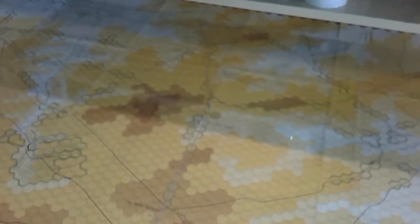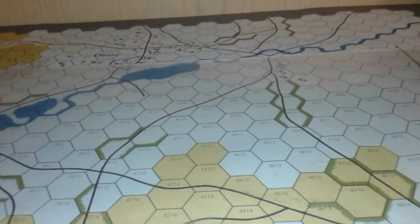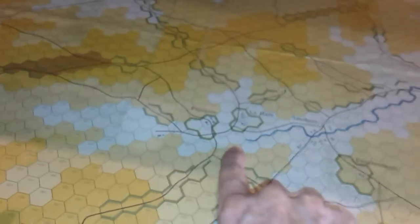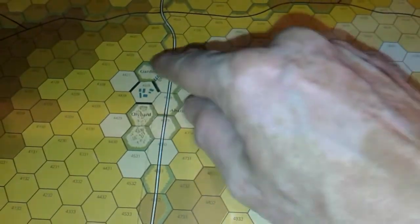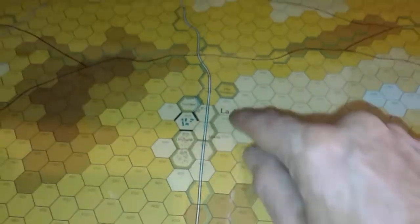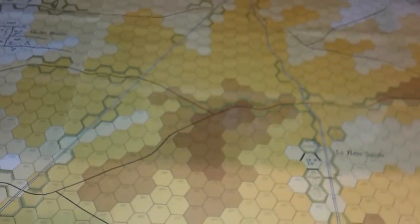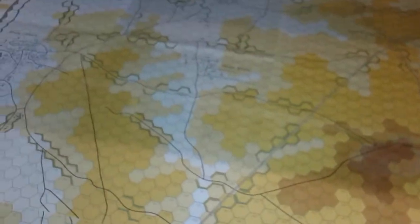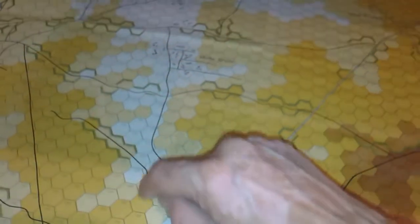There's a village — Ohain — up there, and a river running along here that peters out, with a clear area in between. We've got obstructed areas around here — obstructed hex sides running along the top — hedgerows and crest lines. Similarly broken hex sides here.